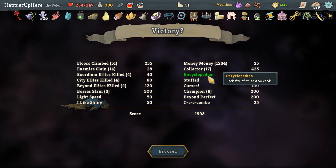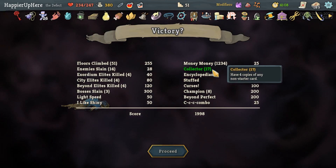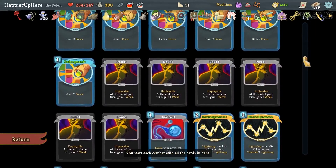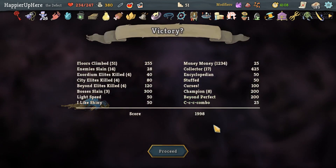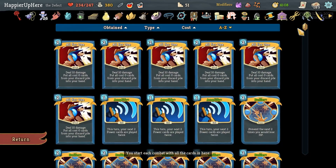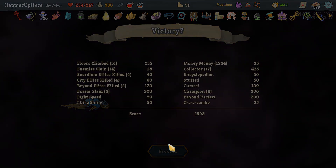I got a bunch of stuffed curses. Those were the stuffed curses. And I think everybody would have gotten those. The thing that set me apart is the collector bonuses - and that's all just pure luck. I even got two collector bonuses from curses - Doubt and something else. Got Combo. It must've been that one turn where I was counting cards. Did not get Overkill - might've been possible since I had a Rainbow with the Dark orb. The Overkill would have given another 25 points, which would have put me above the 2000 threshold, but I'm pretty happy with 1998.